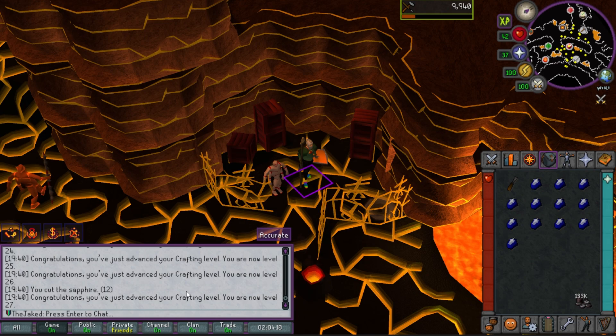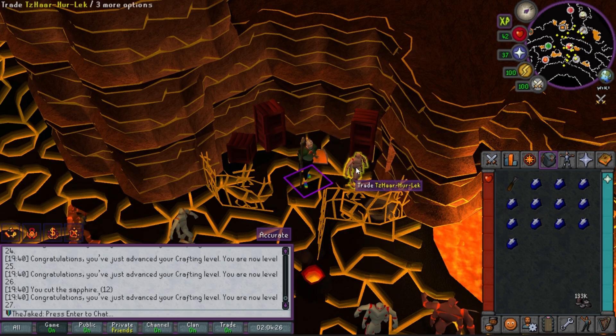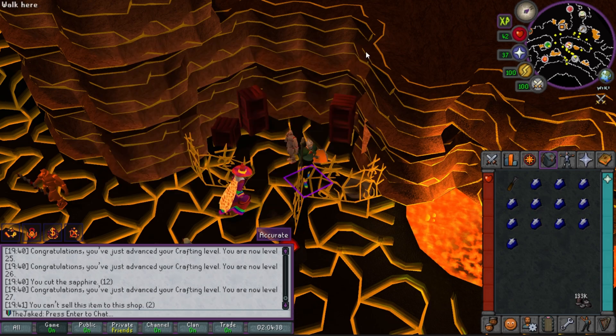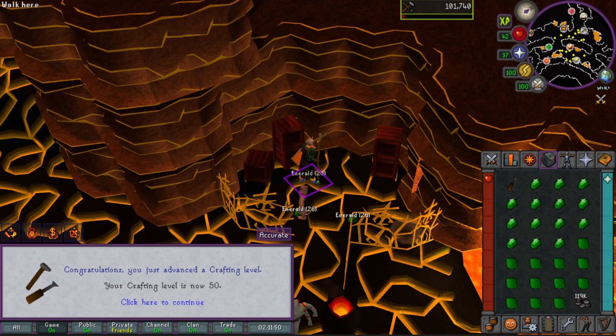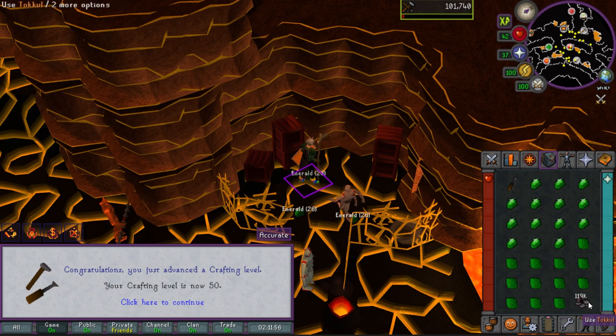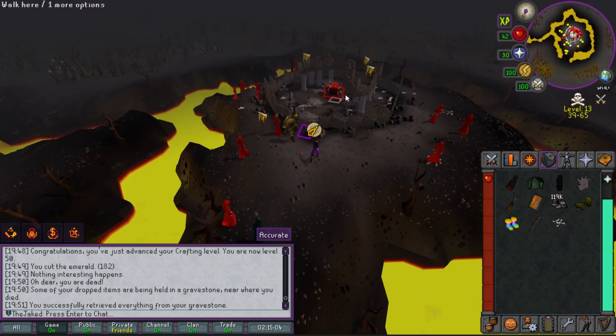Cutting emeralds isn't a bad way to train crafting — I can get some early levels here, though banking is a bit of a run. I was here for maybe five minutes and got from 21 to 50 crafting, barely using any gold. The same exp rate as the desert, but I stopped there because I wanted 50 specifically — that's when I can make mahogany birdhouses. Another quick task done: praying at the southern Chaos Temple altar.